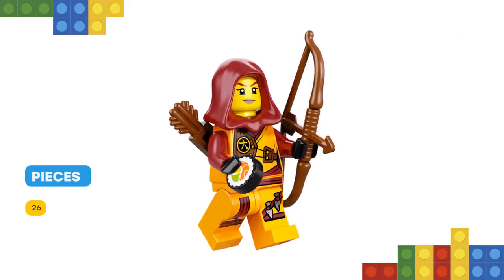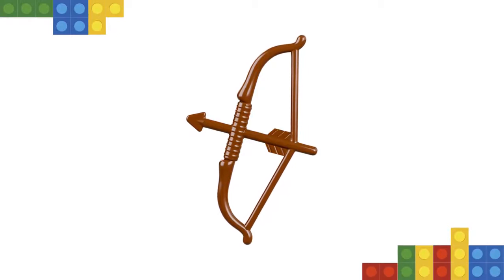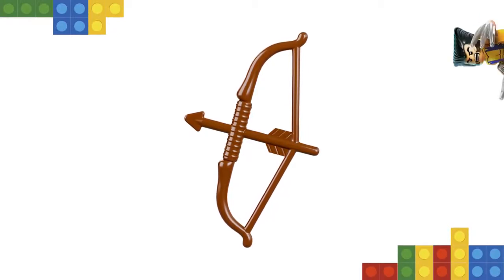That includes three minifigures — Shade, Ash, and Skylar — plus a selection of cool weapons and accessory elements that makes a great addition to Lego Ninjago play sets.